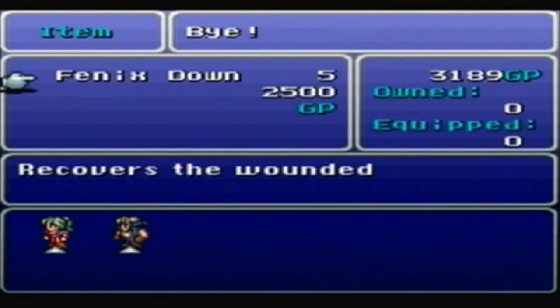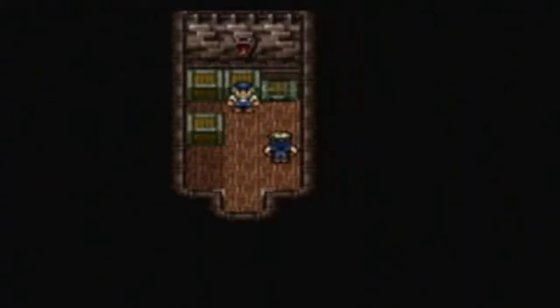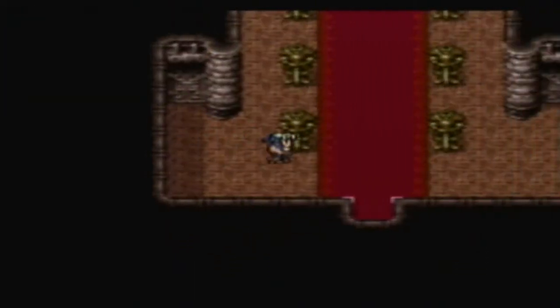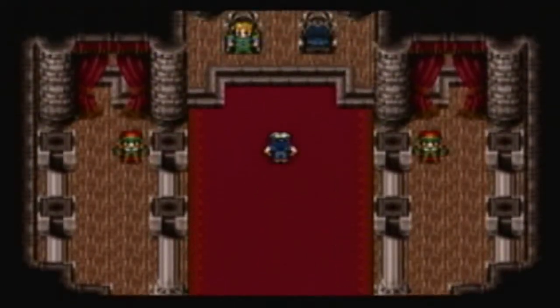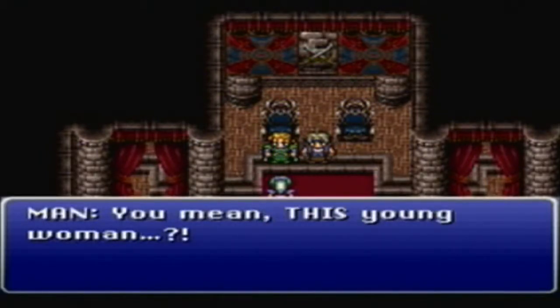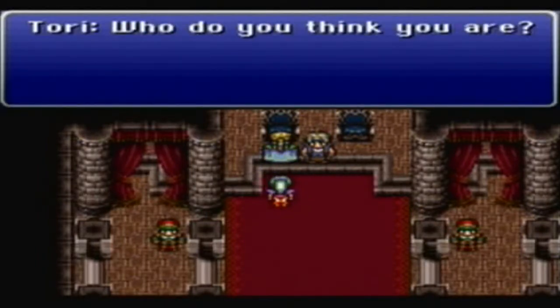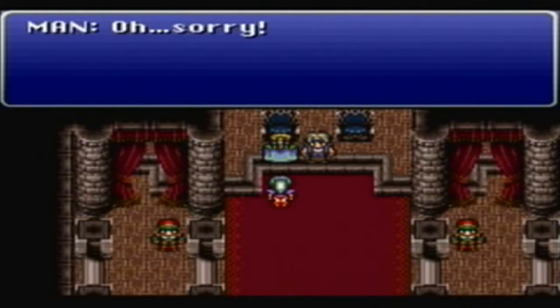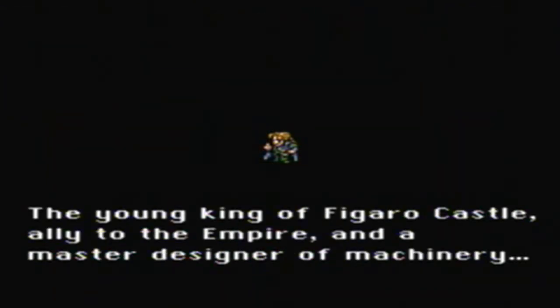We finally have an item shop to restock on supplies. I've actually got an eight-player Smash match going on my TV while we record this, and I'm trading my new amiibo, so I'm looking back and forth. There's a character with a unique sprite — must be a new character. His name is MAN. He's a MAN's man — in all caps. He's a bit of a flirt too. The young king of Figaro Castle, ally to the Empire and master designer of machinery.